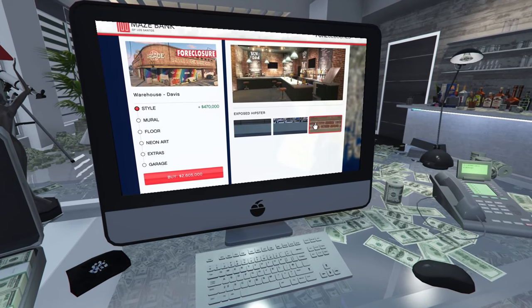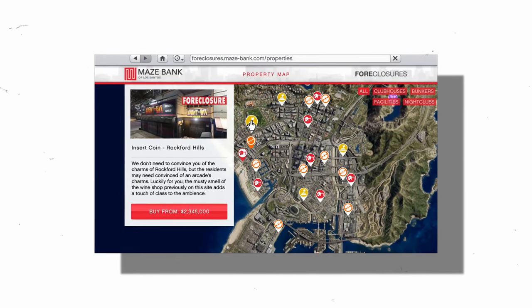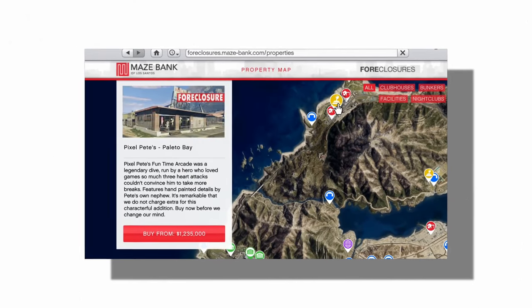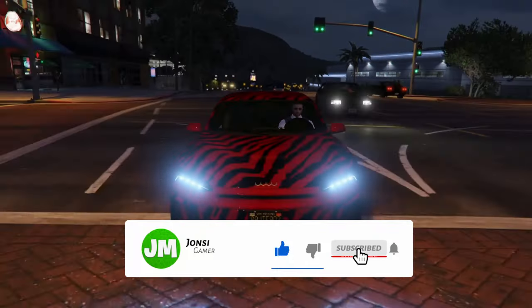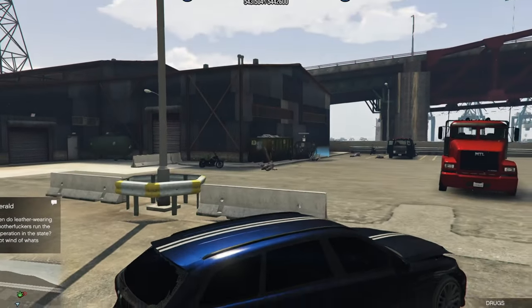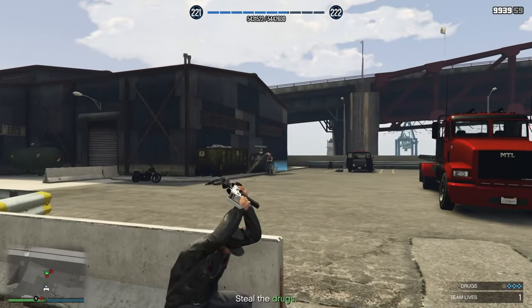There are five different locations for the Arcade. The locations are 8-Bit in Vinewood, Videogeddon in La Mesa, Insert Coin in Rockford Hills, Warehouse in Davis, Wonderama in Grape Seed, and Pixel Pete's in Palito Bay. The only two locations you want to even consider are 8-Bit Vinewood and Videogeddon La Mesa. Do not buy any of the other locations — they are not worth it at all. Just save up to buy one of these two locations instead. These are much closer to the casino, and this will play a big part when you start doing this heist repeatedly and grinding money.